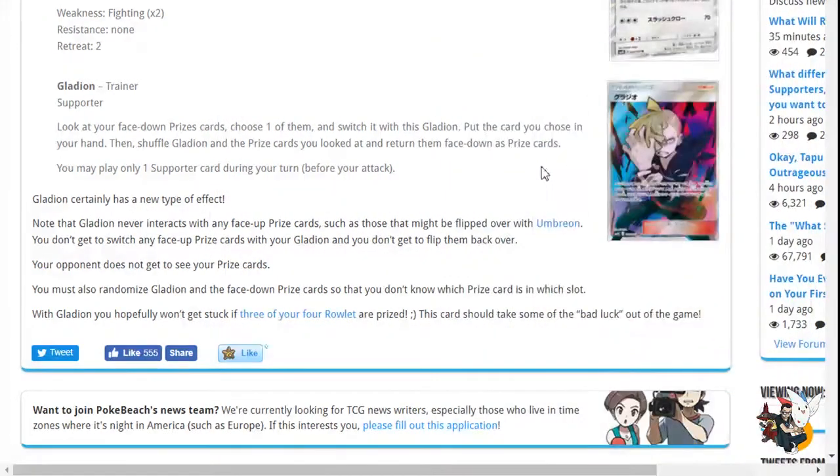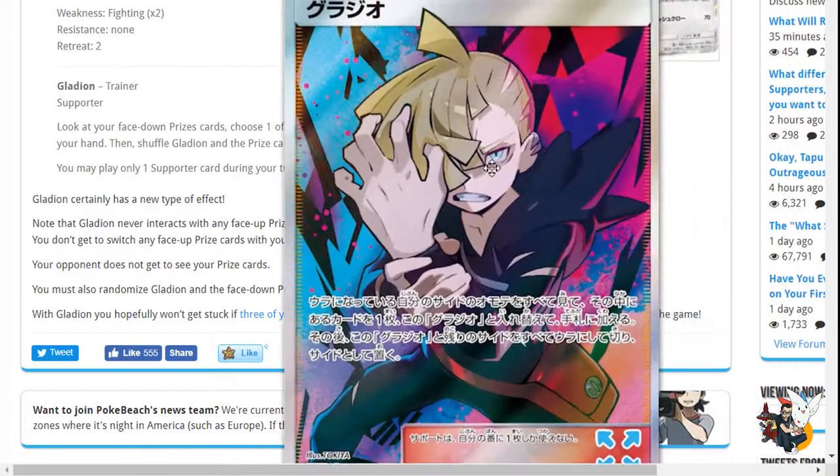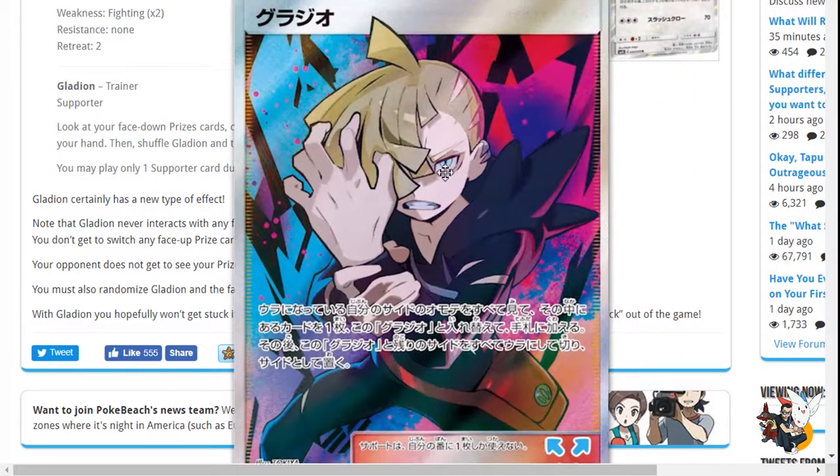It uses your supporter for the turn, and when I've been testing a lot, I either wanted to play a Guzma or a draw supporter almost every turn. I'm going to test Gladion maybe in decks that require DCE. Let me know what you guys think down below — I'm just thinking out loud here reviewing cards, so if you disagree, let's talk in the comments.